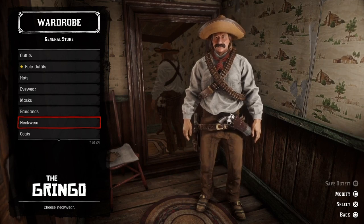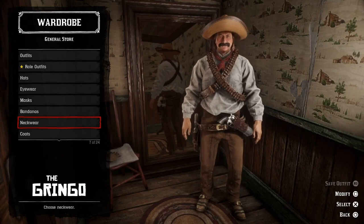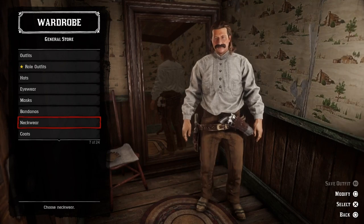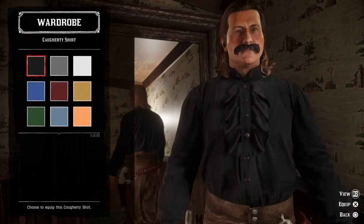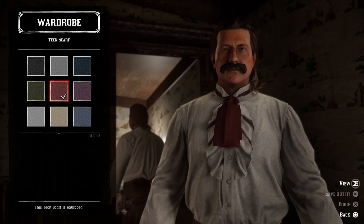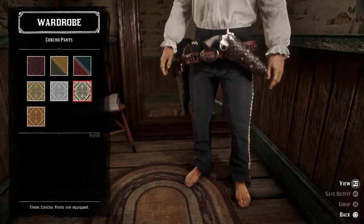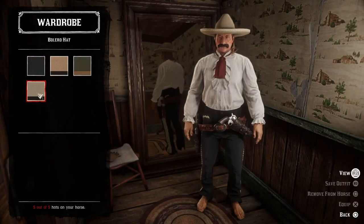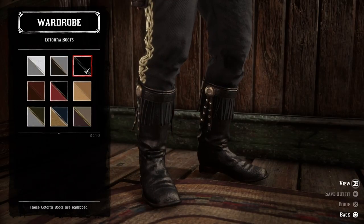I'm thinking that we need to do a gang leader's outfit next. Let's try that, and I guess we have to call this guy El Chefe. Let's see what we can come up with here. Let's give him the white Core t-shirt, then we can add a red tech scarf, and we are going to need a pair of black Consho pants.